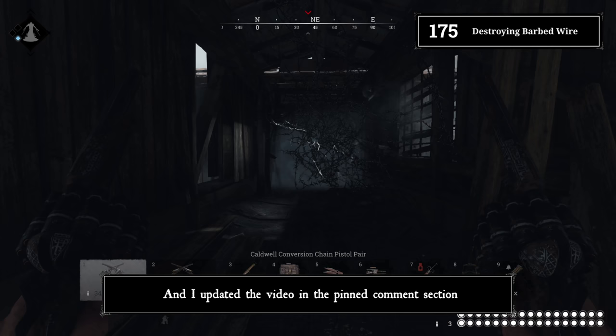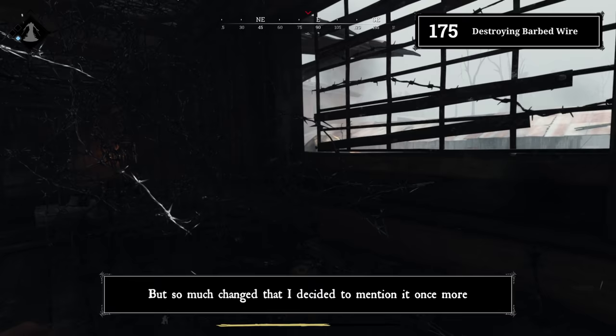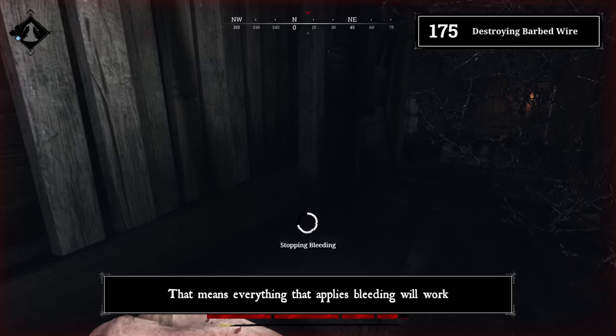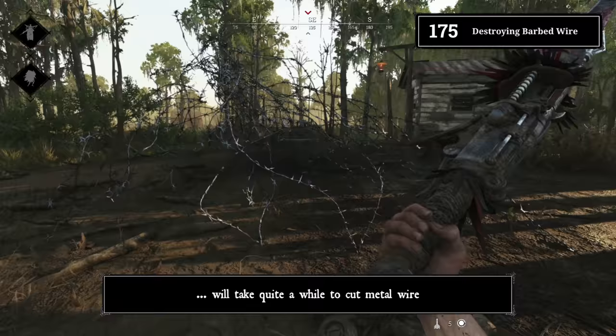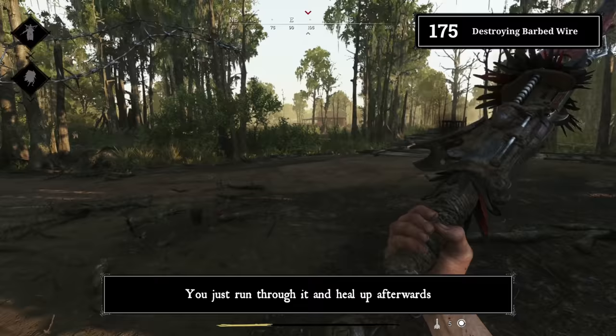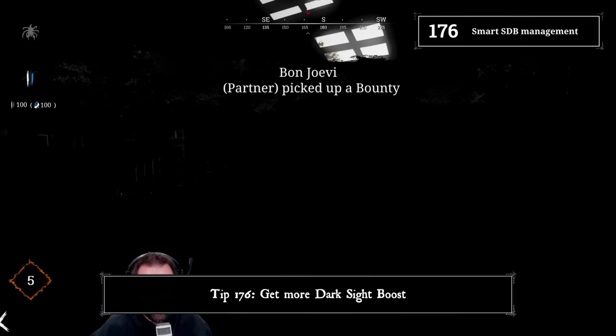Tip 175: Get rid of barbed wire. Right now you need to attack with slash attacks to get rid of concertina wire — everything that applies bleeding will work. However, there are different levels of effectiveness. A puny little knife with light attacks will take quite a while to cut metal wire. Bomb plants will clear a lot of wire. Or you can just run through it and heal up afterwards.